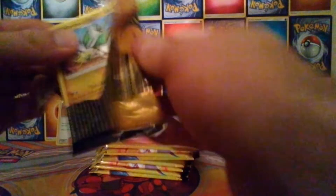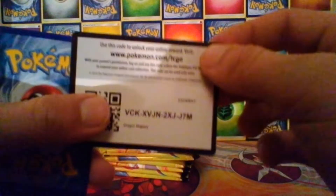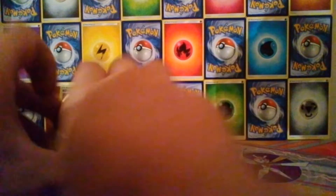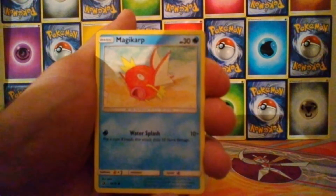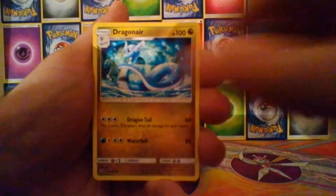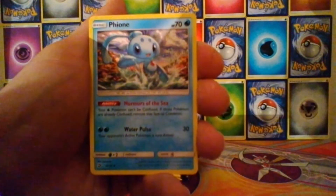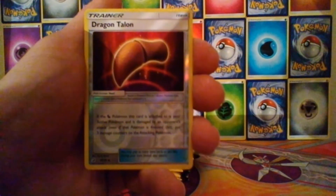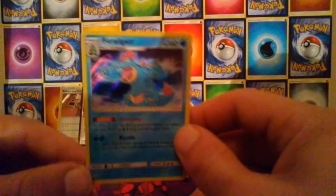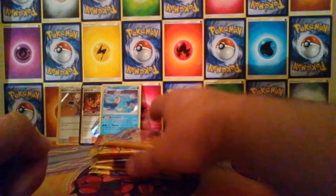Pack number two - the packs seem really thick on these ones. We get Vibrava, Magikarp, Jangmo-o, Totodile, Swablu, Dragonair, Lapras, and Feon. A Dragon Talon which is the reverse. And the rare is a holo Feraligatr, which is alright because I don't think I've got that one yet. So adding to my set. Obviously looking for a lot of the rainbow rares and secret rares - all the hard stuff to pull. Even some GXs would be nice.